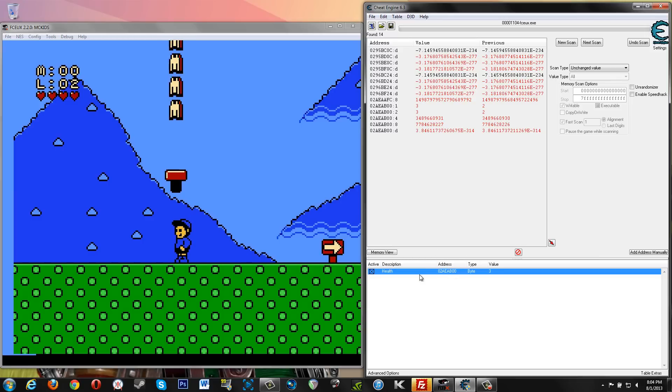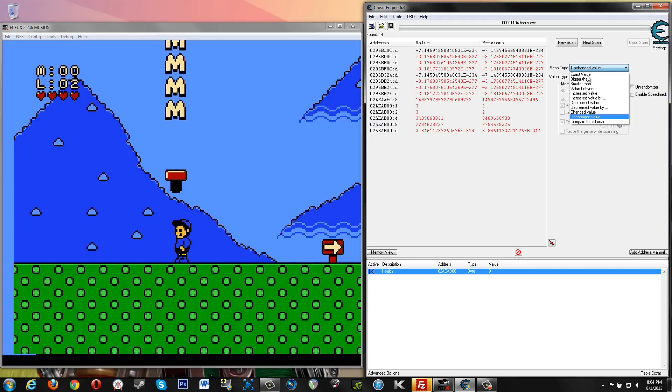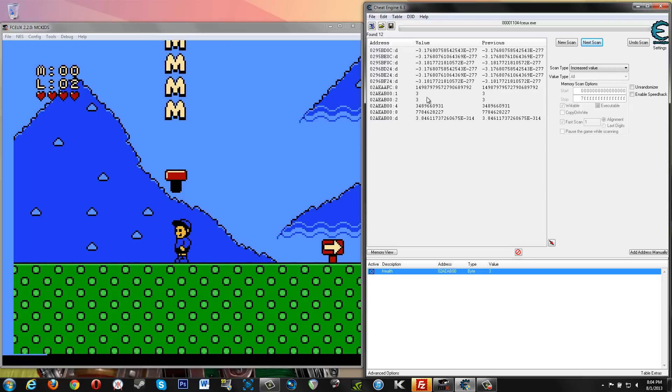Values that are in black mean they're not static — red means they've changed. Let's do unchanged value next scan. These numbers in black basically mean that the next time you turn this game off, your health values will not be in the same address in memory; it'll be somewhere else. So you can't save what you found here and use it later because it won't be there.